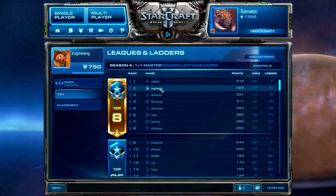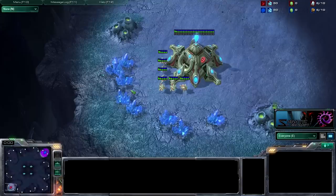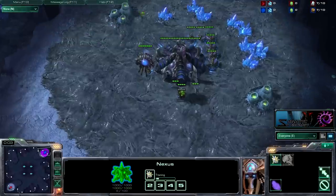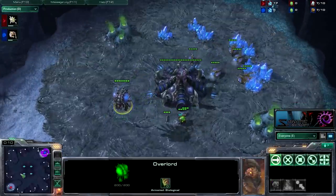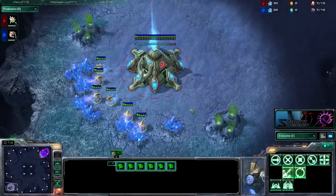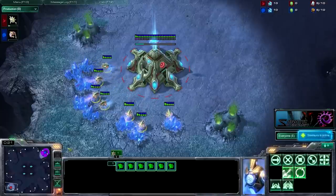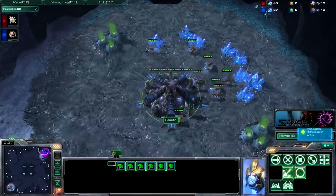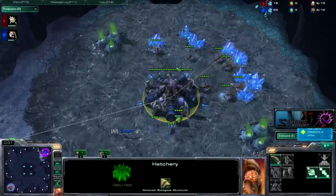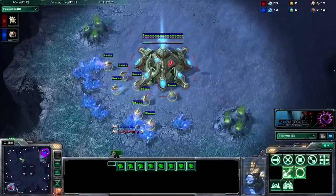I'm going to be going against Zugzwang at 385 points, and he is going to do the plus 2 Blink Stalker All-In. The way you deal with 7 or 8 gate pressure all-in, whatever, it's pretty much the same for this Blink Stalker build. I feel like the way you deal with it is the same way.